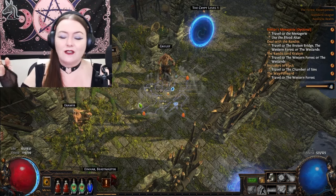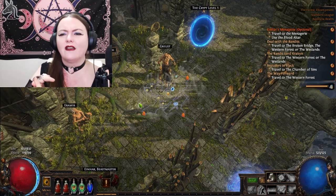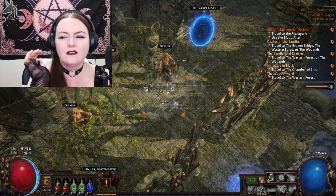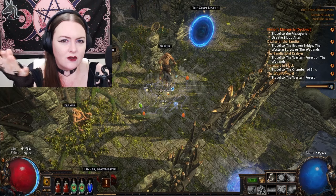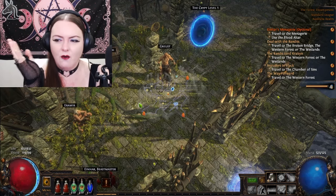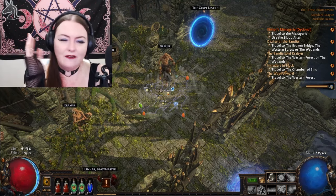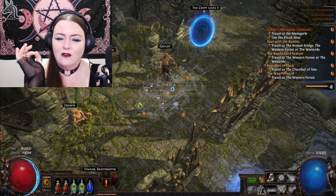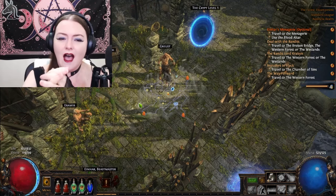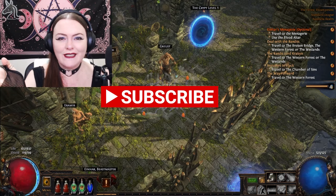Thank you for watching. We did the labyrinth — found it first of all, did it, and then found that cool golden hand, which was a nice fun little surprise in the crypt. Next quest we'll be doing is to travel to the Chamber of Sins — intruders in black. From what they said when we picked up that quest, they said 'it's people like you,' so I'm wondering if that's more witches and if this will give us a little bit more backstory. If you have any comments, questions, or tips, please drop them below, or just say hi and have a chat. I love hearing from you guys — I respond to all of your comments. I hope you enjoyed this video. I love you guys so much. Lots of kisses. See you guys really soon. Bye for now!